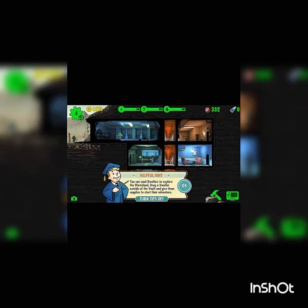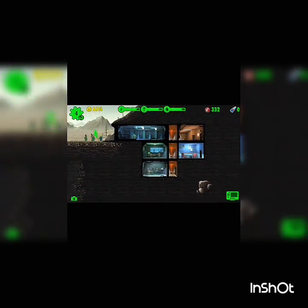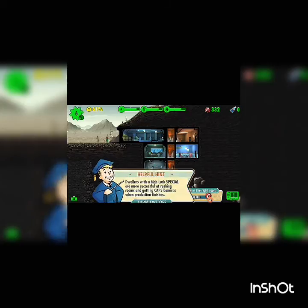How do I send them out? Well, you can go in there. Dwellers with a high Luck SPECIAL are more successful at rushing rooms and getting caps bonuses when production finishes.